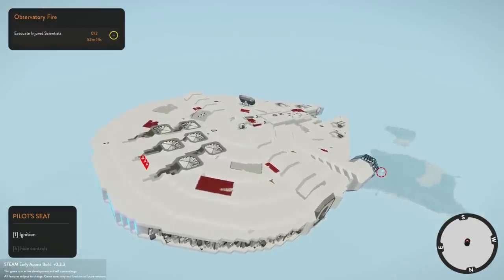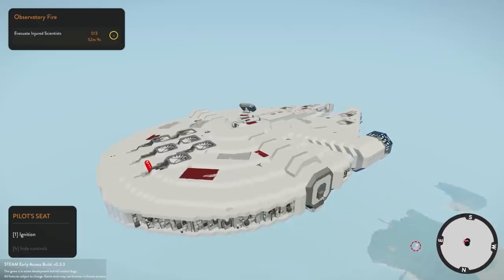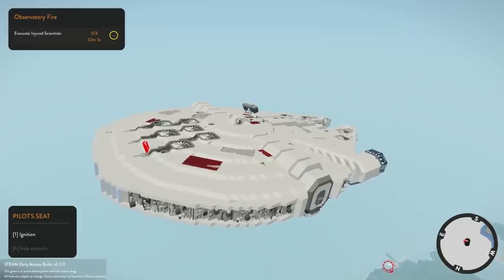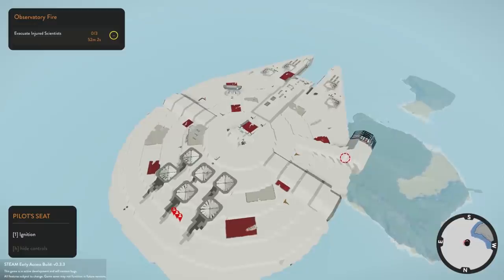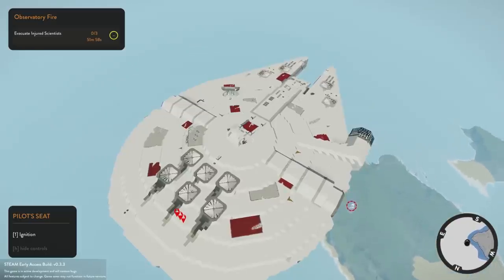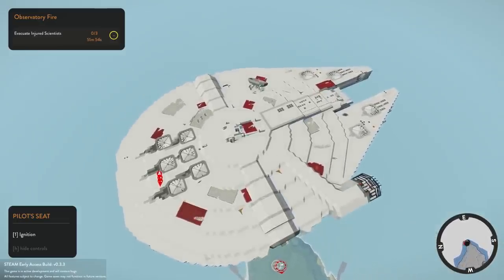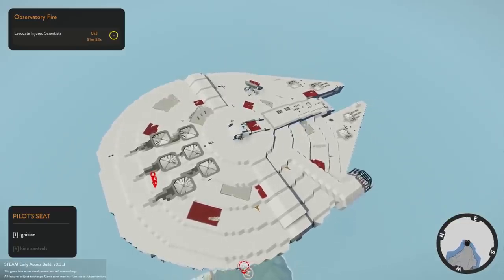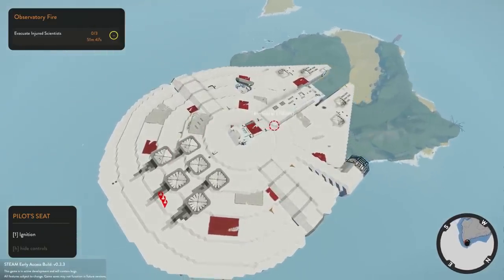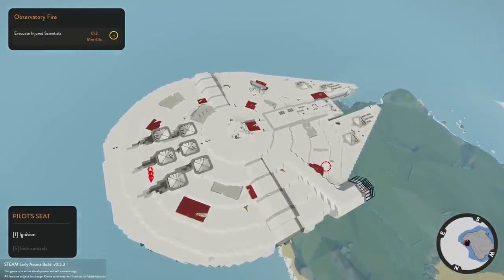We're about to land — we actually have a proper helipad to land on, but this might be a little too big for it. I don't know what the other mission is — I'll have to look it up. There should be one more mission with that observatory island. We're basically getting updates every week now — the last update was an update to the editor, which supposedly makes building a little bit easier. Maybe you guys would want to see me build something like a boat.